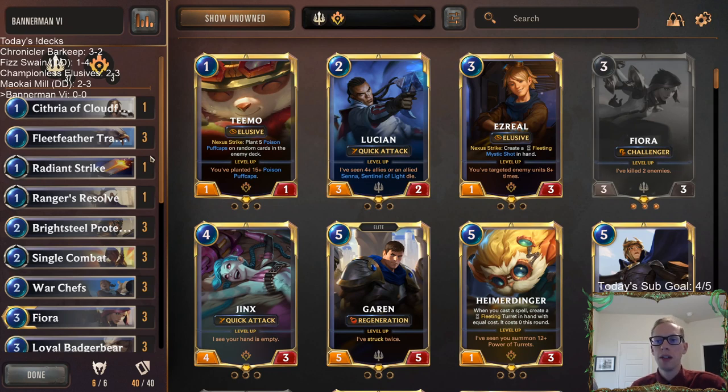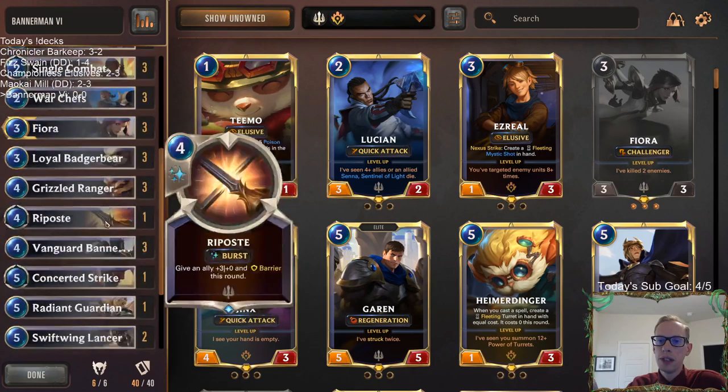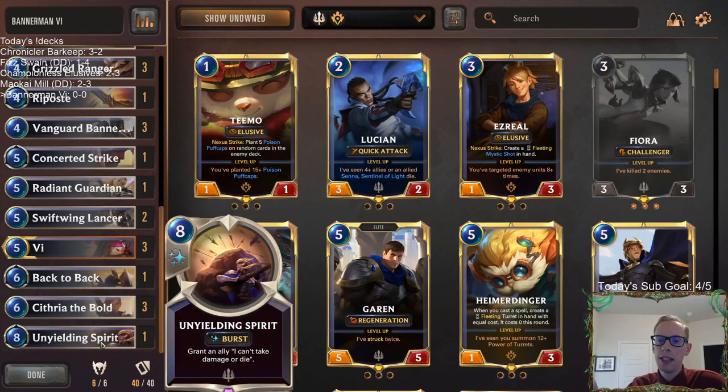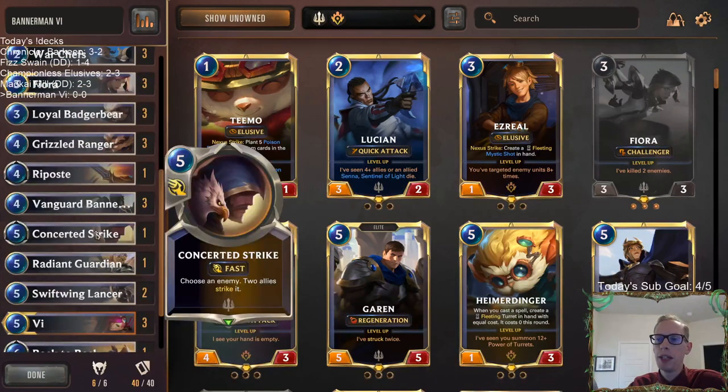We're not always playing just three Ripostes hoping Riposte is good no matter the matchup or board state. You can see I have a Radiant Strike, a Ranger's Resolve, a Riposte, a Concerted Strike, a Back-to-Back, and an Unyielding Spirit. There'll be times Back-to-Back is just brutal, and times where our opponent plays a big Warship and we need a Concerted Strike.